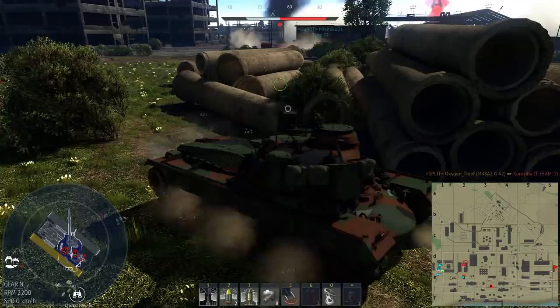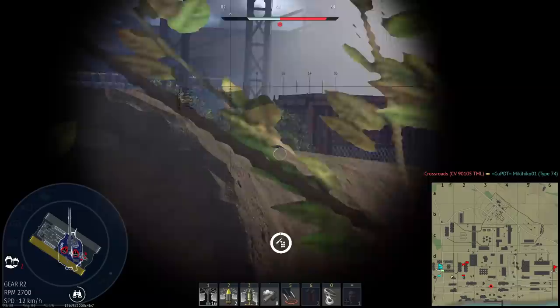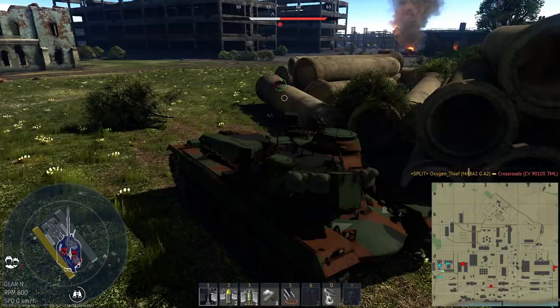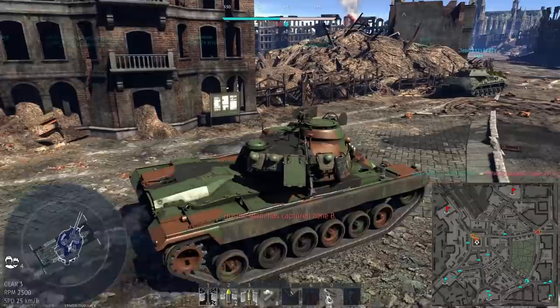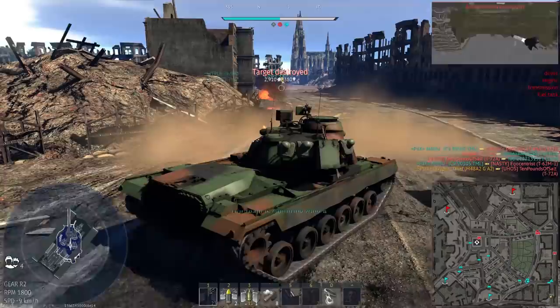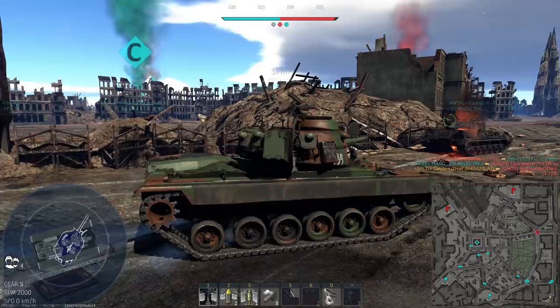At range it'll take a bit longer for enemies to scope you in, giving you enough time to fire on them first. Playing from a static position at close range can still work, but you're obviously a lot more noticeable and easy to hit. This tank also gets a decent rangefinder that can range up to 3600m on an expert crew, which makes engaging at range even easier. If you have to play at close range, I'd stick close to teammates. The dart can deal with most enemies fairly reliably, so if a teammate draws out enemy fire, you can pop out and dispatch them.